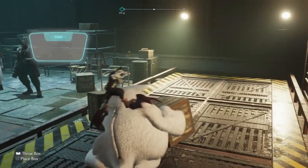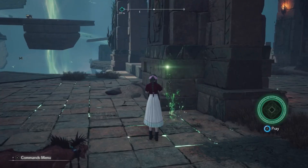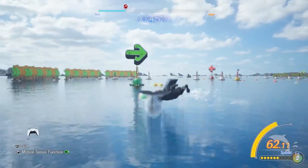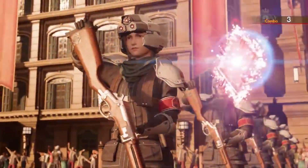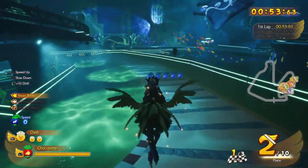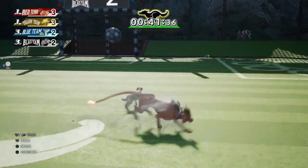One of the most significant improvements in Final Fantasy VII Rebirth is the emphasis on exploration and side quests. The game offers a plethora of optional activities, from monster hunts to resource gathering and crafting. These side quests not only provide additional content, but also help in fleshing out the world and its inhabitants. However, some players might find the sheer volume of side quests overwhelming, especially if they prefer a more linear gameplay experience.